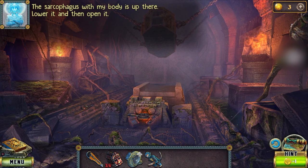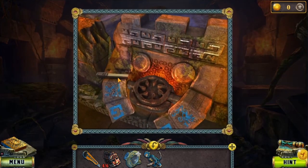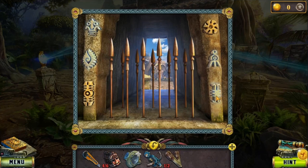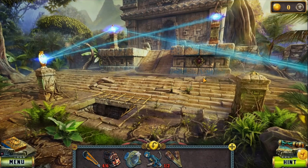'The sarcophagus with my body is up there — lower it and then open it.' Collect the mask. There is some kind of code — we have to remember it. There is also a kind of decorated plank we have to collect, and one more after that. Press the symbols in the correct order as we have seen in the hint. Finally the path is cleared.